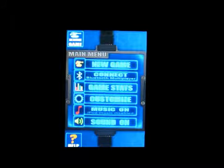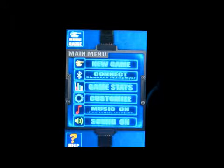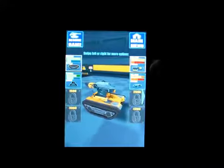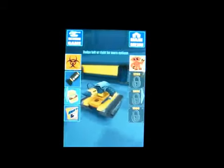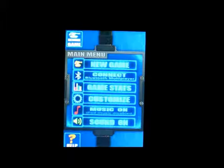There's also game stats, customize, and music on or off — and you can listen to it through your iPod. I'm going to click on customize so you can customize your tank and put whatever you want into it. You have stuff you can unlock as well, and you can see all the weapons you can use, the different maps — there's like 11 maps in this one.